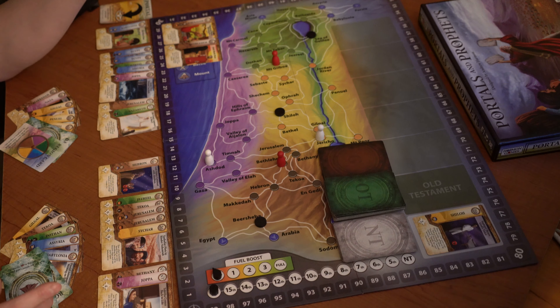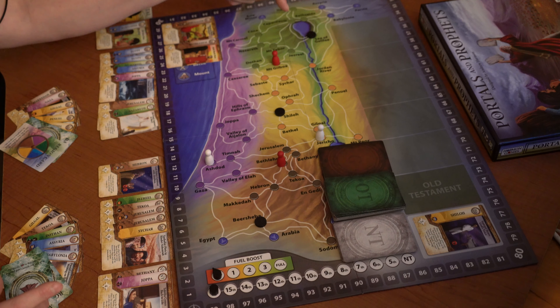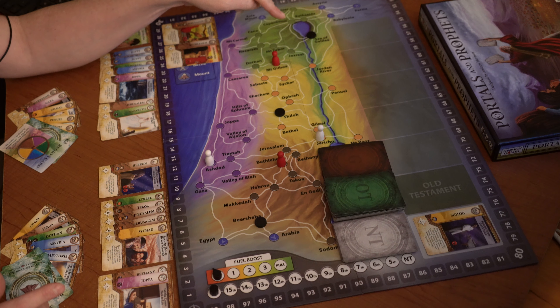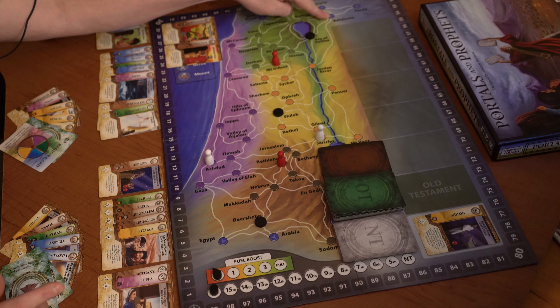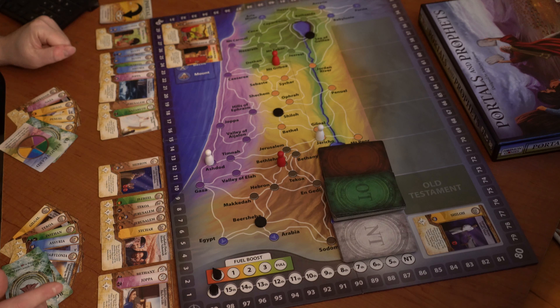If I use the teleporters — the portals here — I can jump over there quickly. For example, if I went one, two, three, four, I could get there this turn, but then I don't have an action left to play that card. So that makes it difficult to make Babylonia a priority right now.